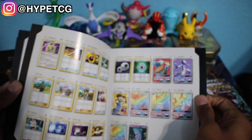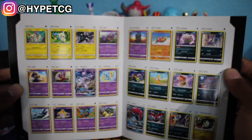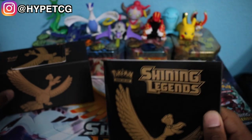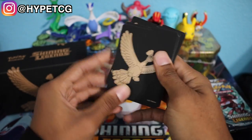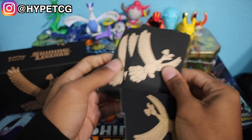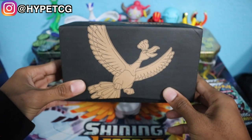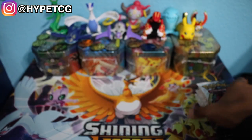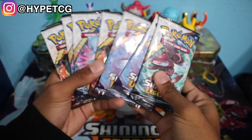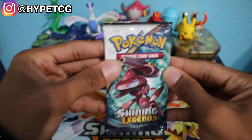After I'm done opening all these packs I'm going to check off whatever we pull so we can see how much of this set we can complete from just this box. We have the dividers here — Ho-Oh on both sides. Here is the box with Ho-Oh on the front and Shining Legends on the top. And last but not least we have our 10 Shining Legends booster packs with all the different cover arts. Let's jump right in starting with this Genesect pack.